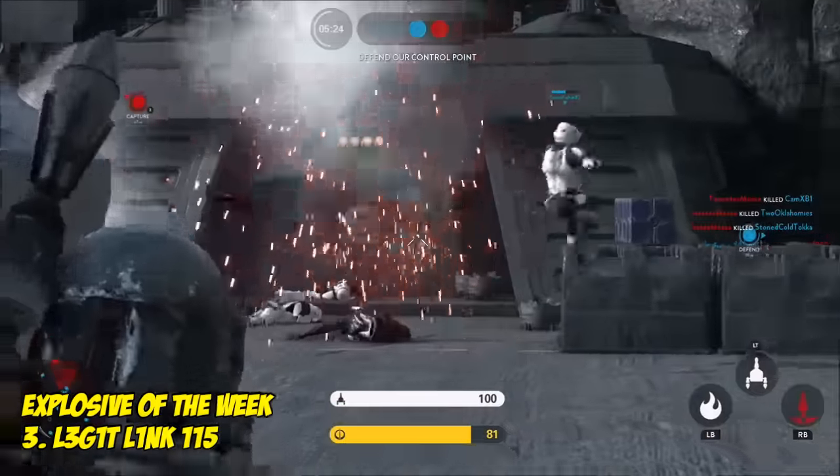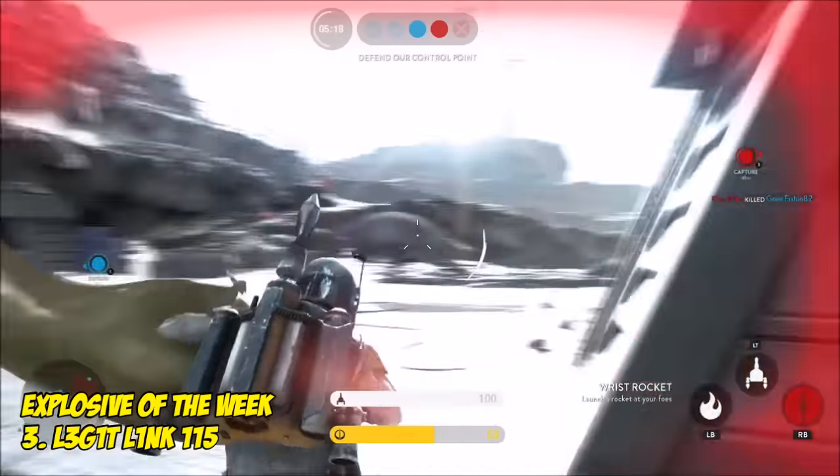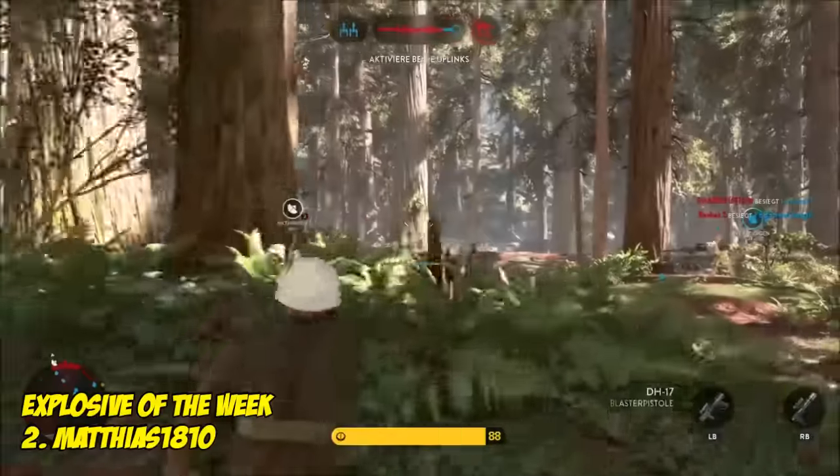And number 3, it's legit linked 1-1-5, playing as Boba Fett. Moving on in towards this corridor, in goes the wrist rocket, and that is a lovely 5-piece as well.